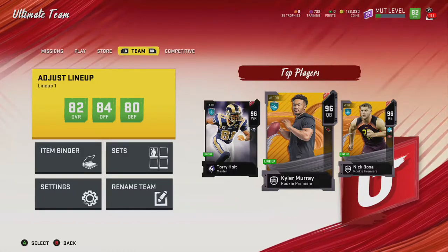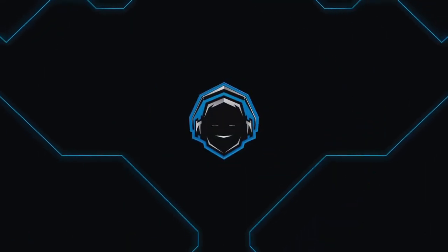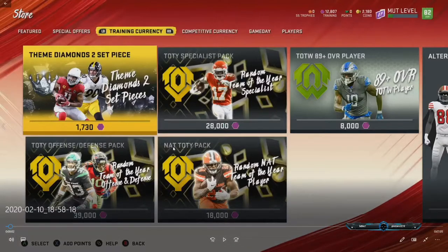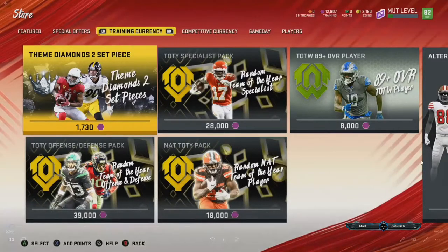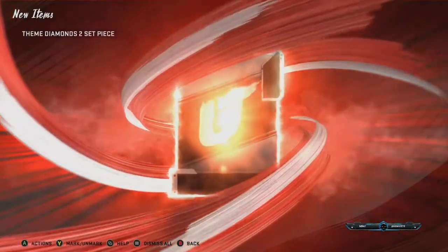I started with 20,000 coins and was able to get around almost 2,000 training. What I did was I did the pack in the store — the Themed Diamonds 2 Set piece. In order to make your coins back or break even, you only need an 87-plus overall. Right now it seems like the pack odds were actually pretty decent, probably because it's brand new to the store.